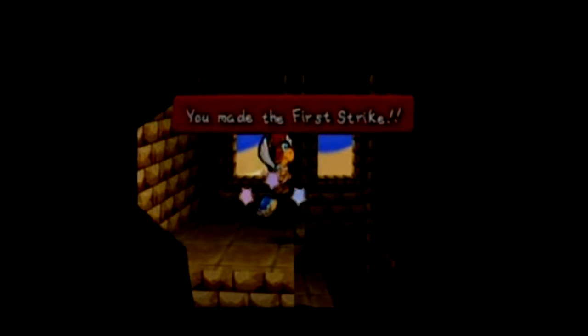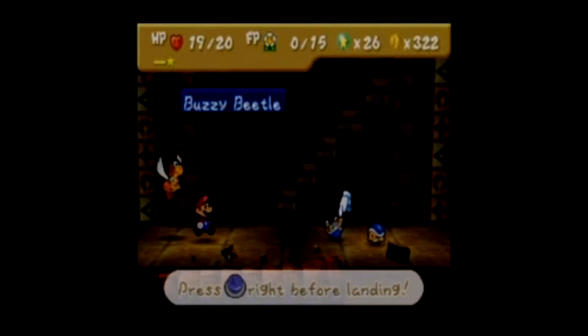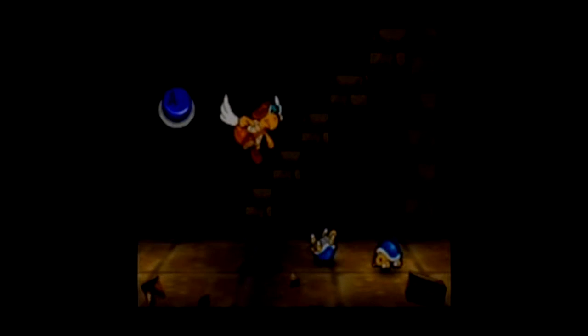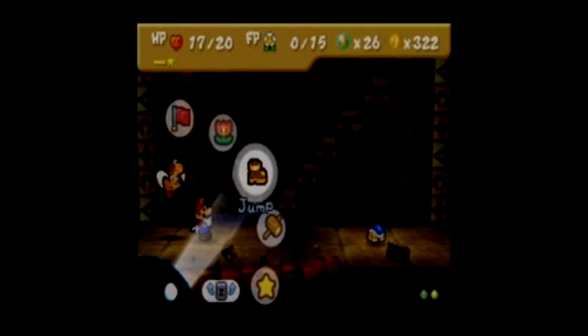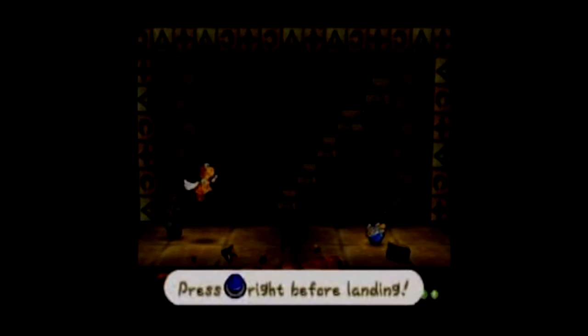We're going to tackle a new enemy here, which is called a Buzzy Beetle. These enemies are really good at defense, given that it's a really strong attack, so I'd suggest you jump on them. Also, the timing of when to block against a shield attack, unlike regular Koopas, is a little bit harder for them. It's a little bit difficult to aim for the right timing for these guys, but otherwise they're just a little easy.